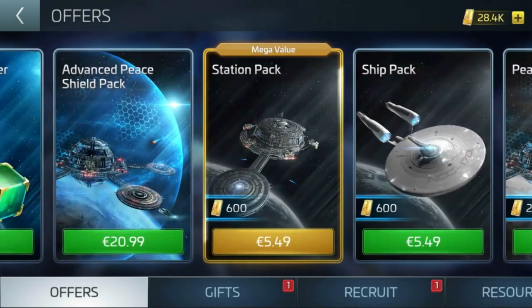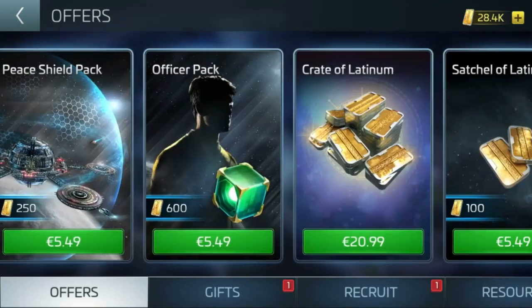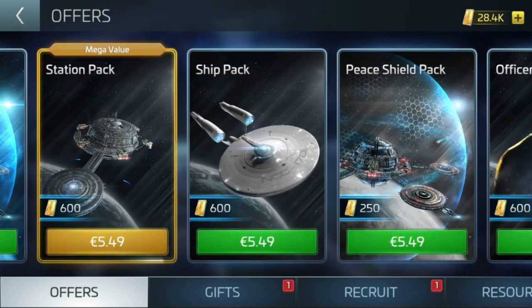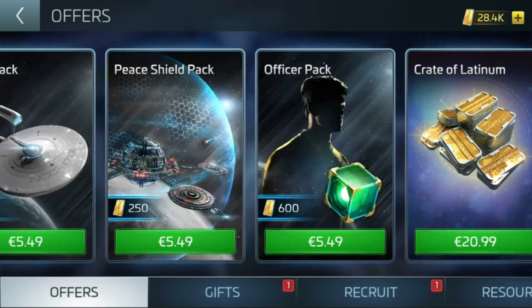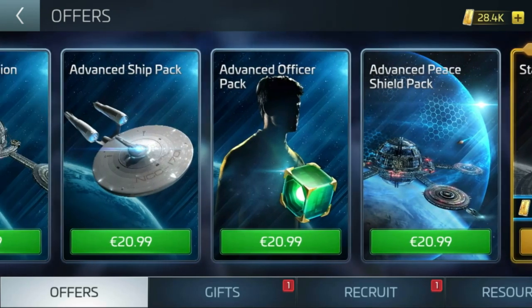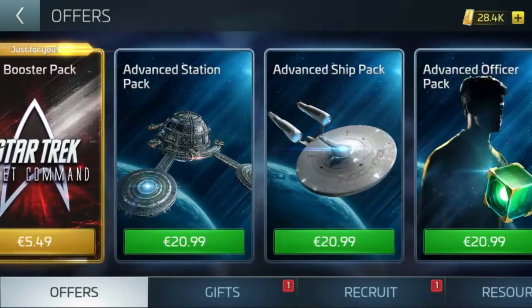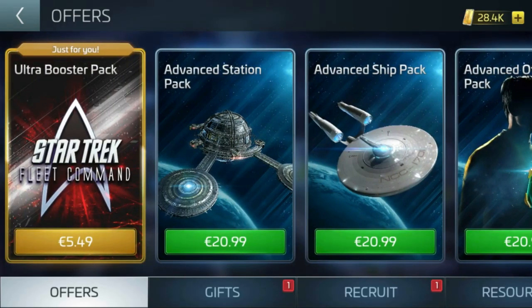I really, really want prime officers. So I go into the store in a roundabout way and the first thing I see is this ultra booster pack. But where's my prime officers pack? It's not even there. The reason for this is because I'm free-to-play — because I haven't bought these packs. Way back 18 months or two years ago I did buy a small pack or two, around 15 quid total. But where's my prime officers pack? It's not there. Because I haven't bought packs, I haven't reached the point where they're even available to me yet.